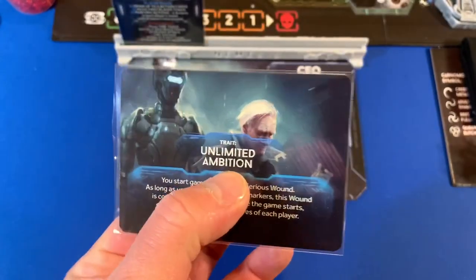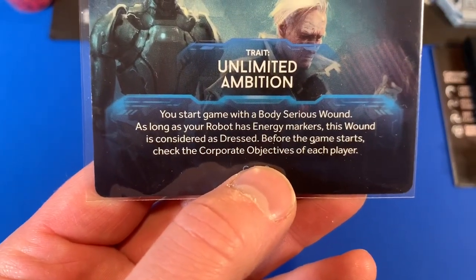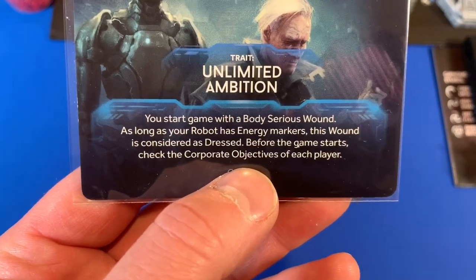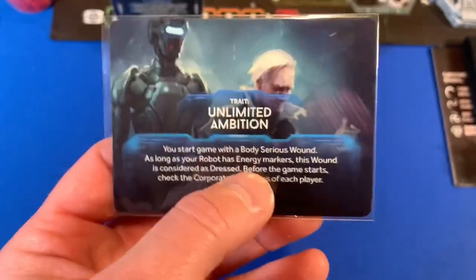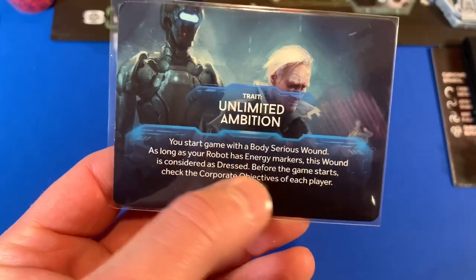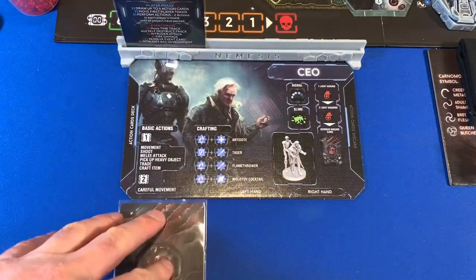The CEO's trait says: you start the game with a body serious wound. As long as your robot has energy markers, this wound is considered dressed. We're not doing the corporate objective check since we're playing co-op. I do have to grab a serious wound, and it comes in dressed, so we're going to put that right down here.